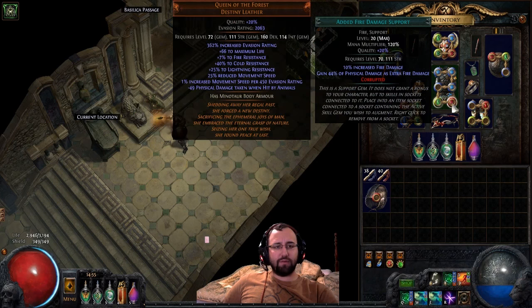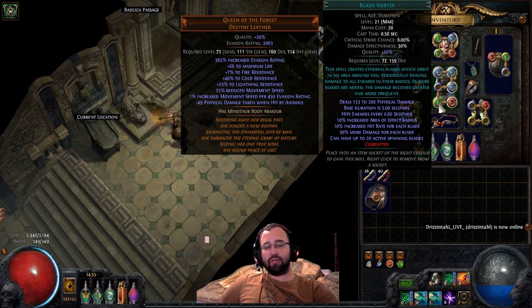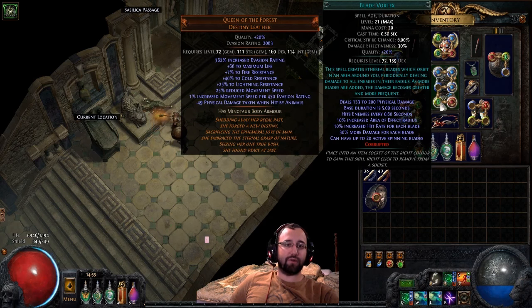I'm running Blade Vortex right now — that's just the best skill for what I want this runner to do. With the movement speed I have, I cannot do Uber with this build. I tone down the movement speed and do more damage for Uber, so my Uber runners are actually slower. But for normal, cruel, or merciless, this is the runner right here.